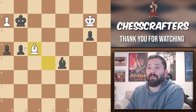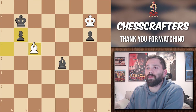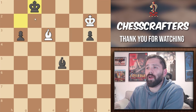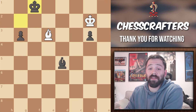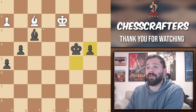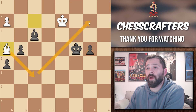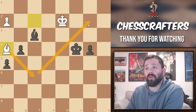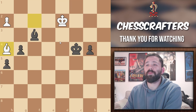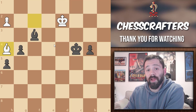Bishop goes to f4, black to g3. White captures, black captures, bishop to e3, king to f1, and the only way to stop that is now by giving up the bishop. Another defense white could have tried is bishop to h4, preparing bishop to f6, cutting the king away from advancing while also controlling b2. But this plan is no good either because of the multiple attacks that black has lined up.